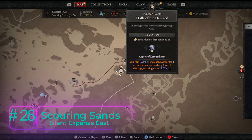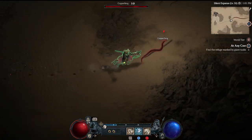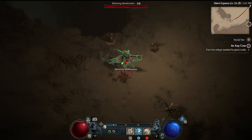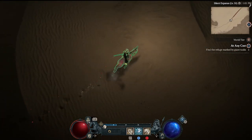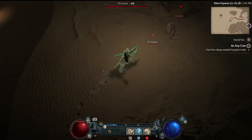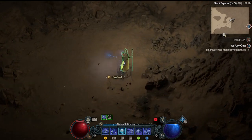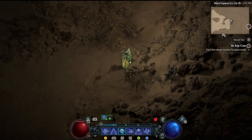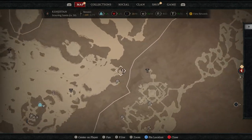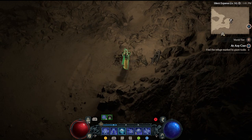Heading all the way to the very northeast point, just north of the Halls of Damned dungeon, for Altar of Lilith number twenty-eight. Continuing northeast through the Silent Expanse — it's not so silent, there are many loud hateful things here. We grab a chest because we're a loot goblin. Into a little peninsula, clearing some flies, and buried in the rubble of a rockslide in the very easternmost corner — right north of the Halls of Damned — is Altar of Lilith number twenty-eight.